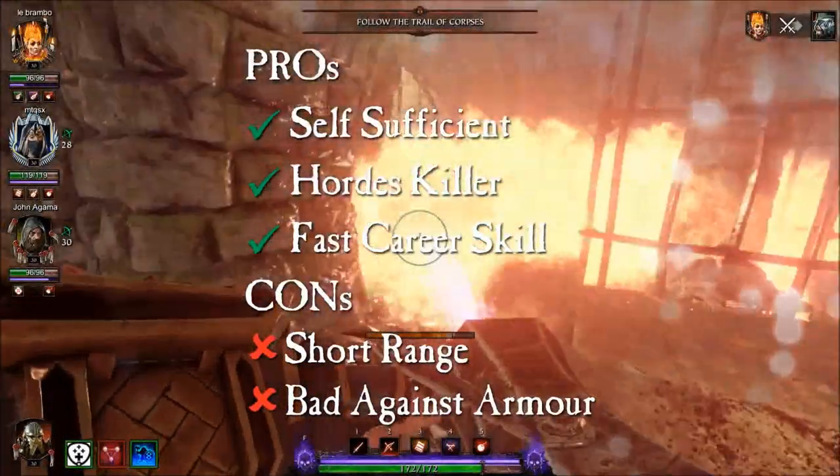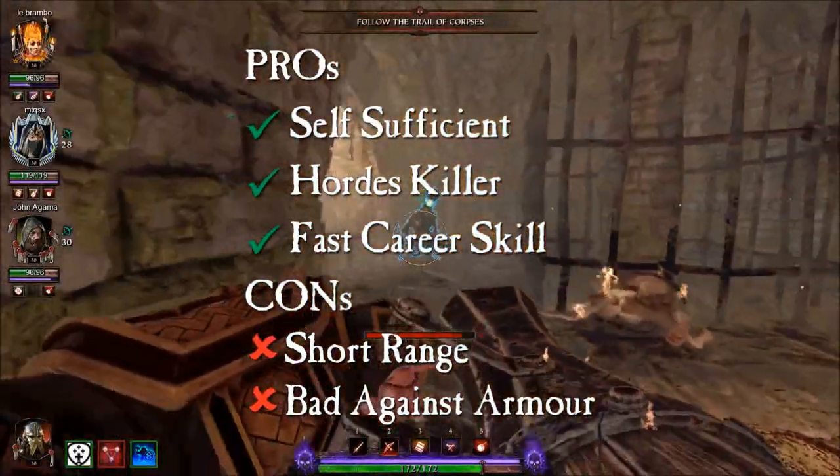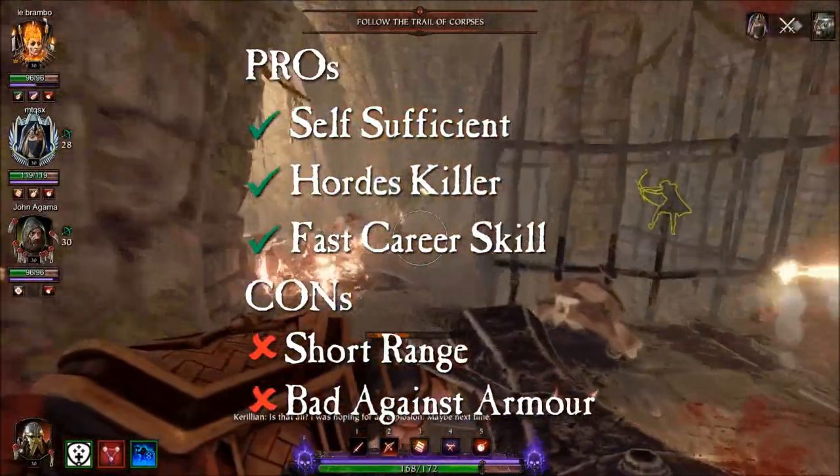Cons of this build. You have no long range attack ability. The Drake Gun does not work great against armored enemies. You can be a source of nuisance to your melee heavy team members.